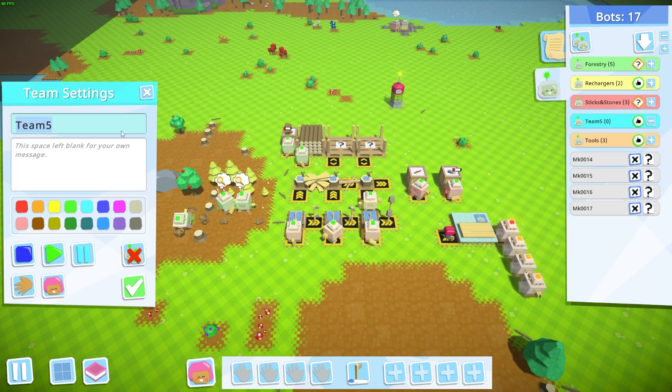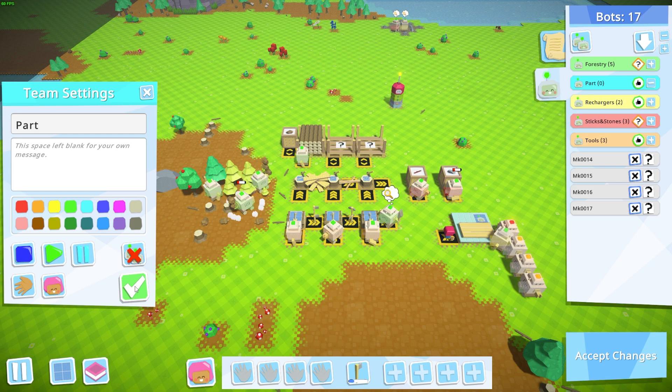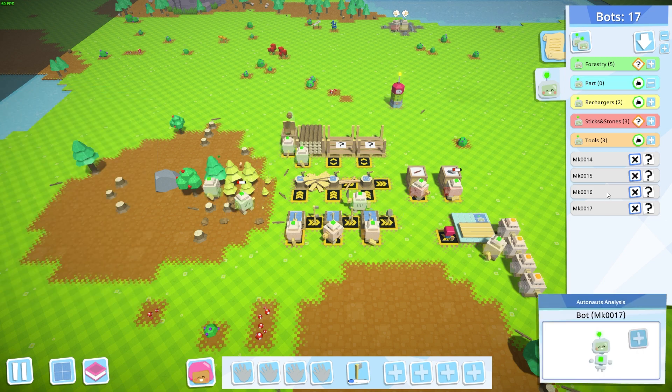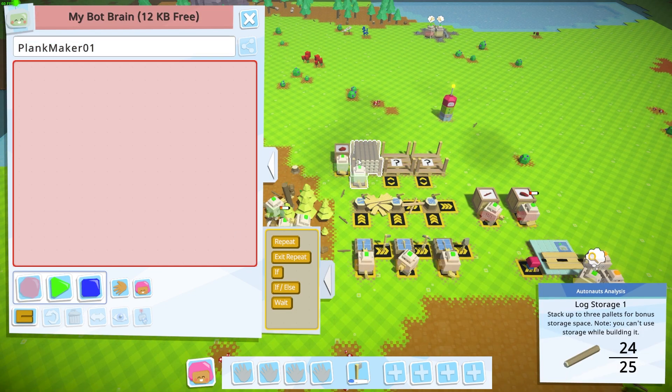I have my bots ready. I'm going to go ahead and make another group — I'm going to call this 'Parts.' I'm going to keep everything that is part-related, used to build other things other than tools, in my parts group.